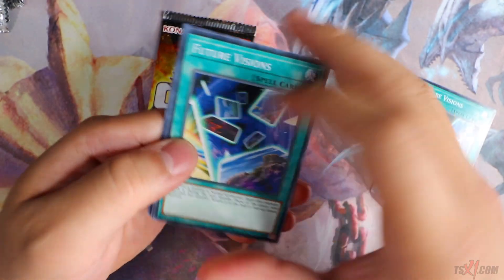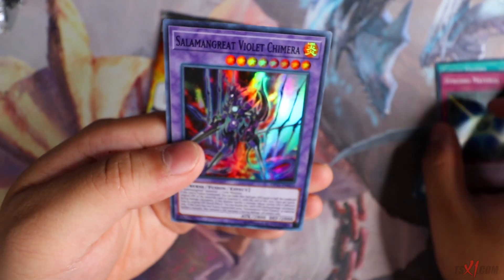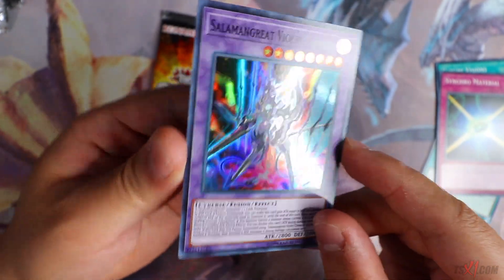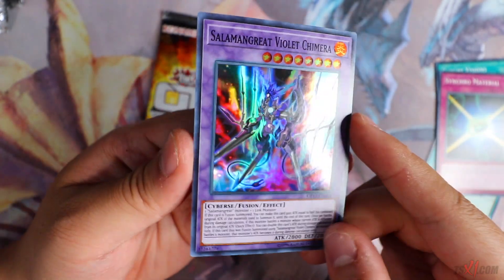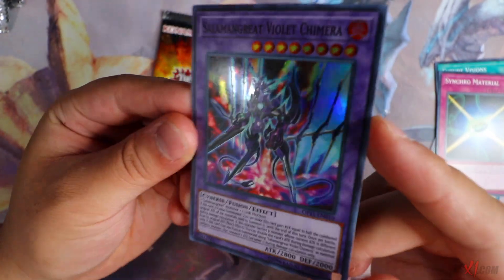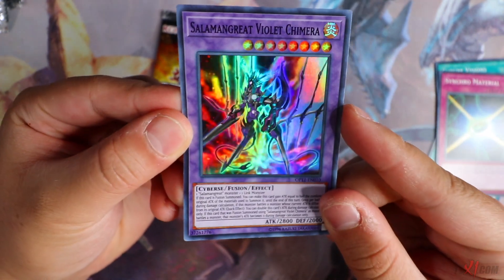I don't really care what the rest of the cards I get. Future Visions, Synchro Material. Violet Chimera — nice. Super Rare Violet is always a beautiful thing to have. Not a fan of Fusion 5 because I think the card is bad, but really nice to have it as a Super Rare.